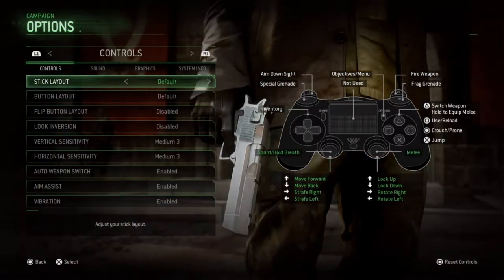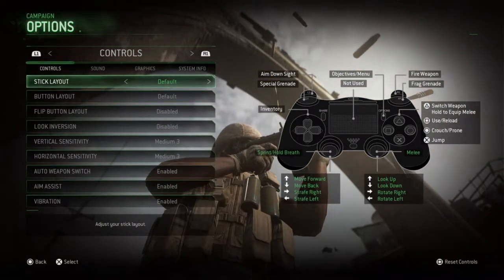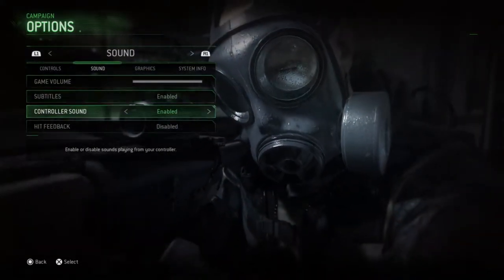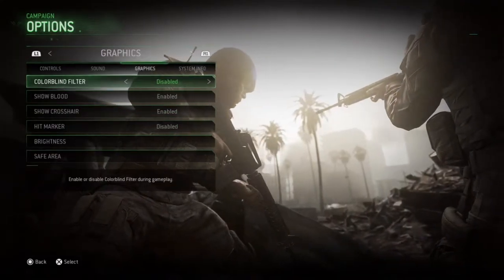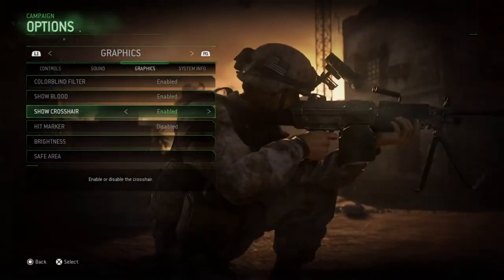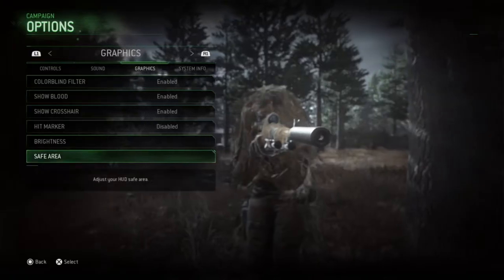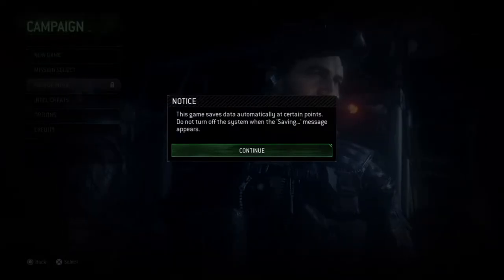Checking the options — all the buttons do what I remember. Medium 3, we'll stick with that for right now. Sound, subtitles on, controller sound disabled, hit feedback. Graphics: colored wine filter — yay, someone put in the colored wine filter! Fantastic. Show blood — absolutely. Crosshair, hit marker — yeah, we'll put hit markers on. Safe area. Options are set, and away we go.